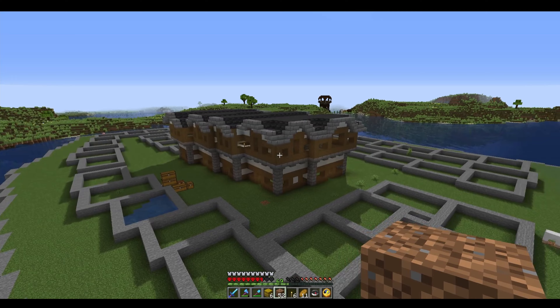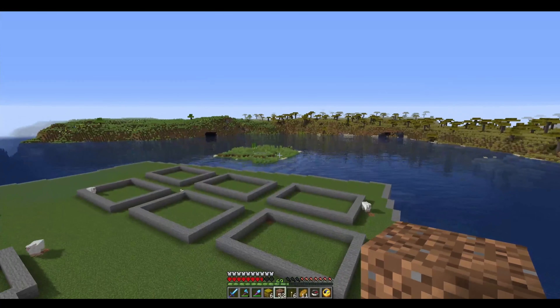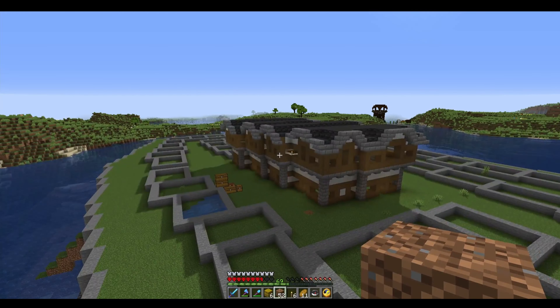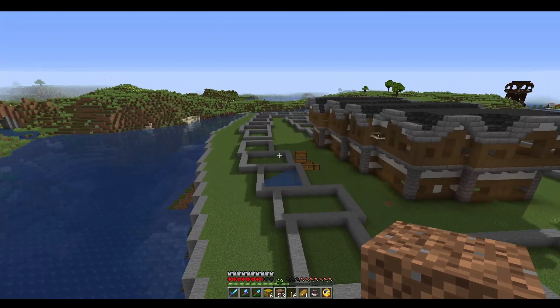We've now got this first section done. We've got the little roofs on top and all the walls done. All that's left is actually getting the interiors done. We're going to leave that till the next episode — the tunnel took so long today that it ate up so much time that we've now actually run out of time for recording. So we're going to leave it as this and simply do the interiors another day and get some more houses done.